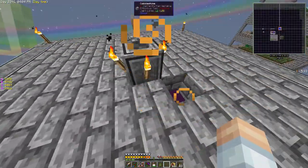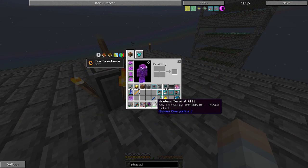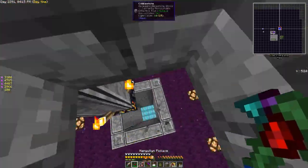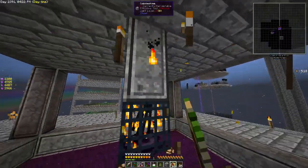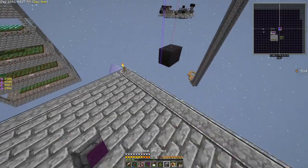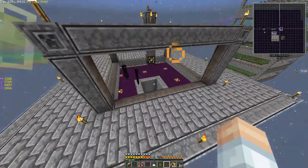Next order of business — we need to come up here and replace the block. We've got lights in here so let's knock off the lights, and there we go. We should start getting a lot of enderman spawns soon.